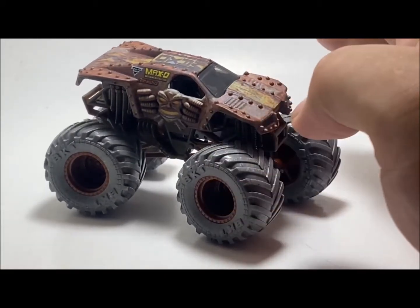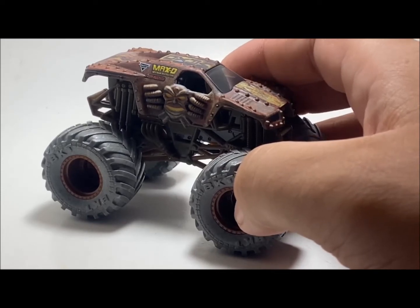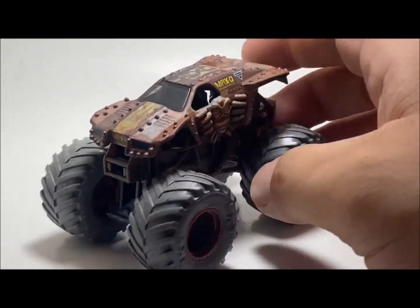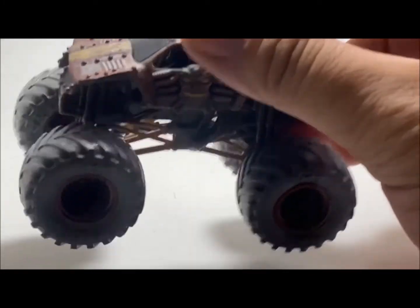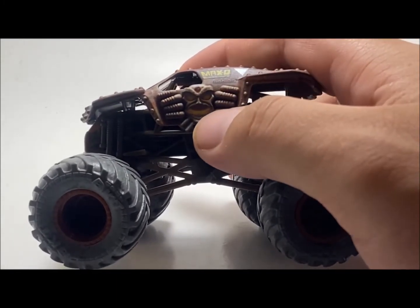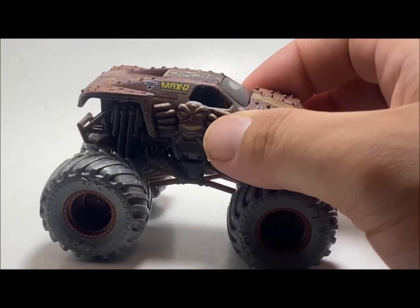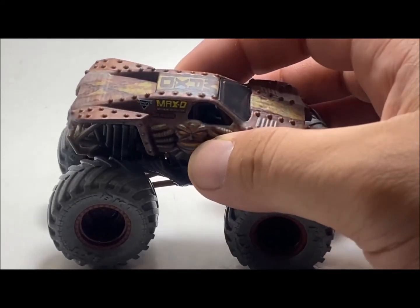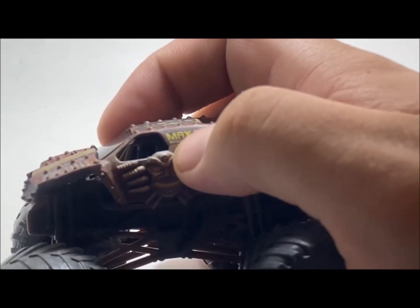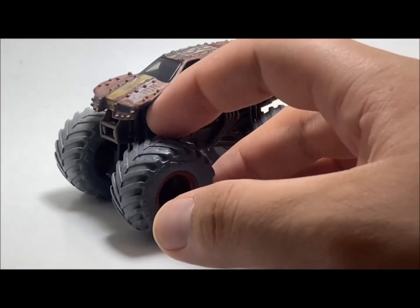If you didn't really have this truck and you wanted to know what it looked like, I would say just give Max-D the rust treatment — let the truck rust out and put some chains in the design. But other than that, it is pretty cool. The truck actually feels really light. I like the matte paint — I think that's pretty cool. I like how they kept Maximus — I think that's his name — with the glowing eyes and glowing mouth on both sides. And that says Maximus — I thought they put the 12-time champion underneath Max-D, but that says Maximum Destruction. And you got the Tom Mintz logo there as well. Really cool-looking truck — definitely a cool-looking Max-D.